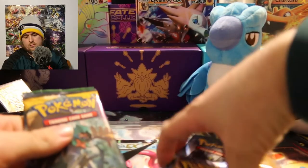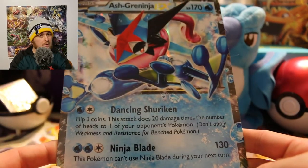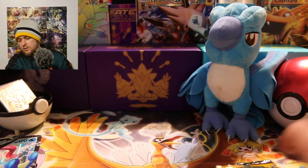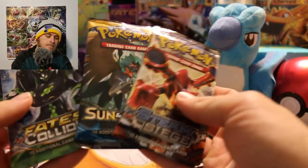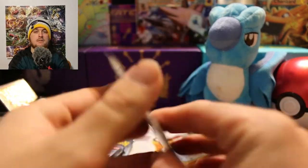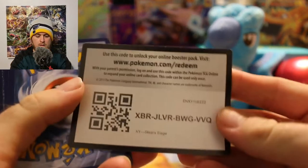Let's take out the boosters and let me show you the huge EX card. I love these giant cards — I just wish I had a sleeve that was this big, I think that'd be hilarious. All right, so we've got a Sun and Moon, two Fates Collide, and a Steam Siege. We're going to do Steam Siege first, Fates Collide both second, and the Sun and Moon base last. Let's get to the first one — Steam Siege. There's your code.